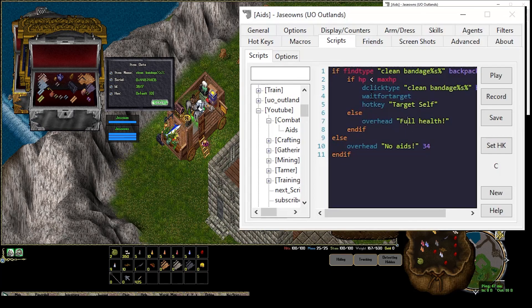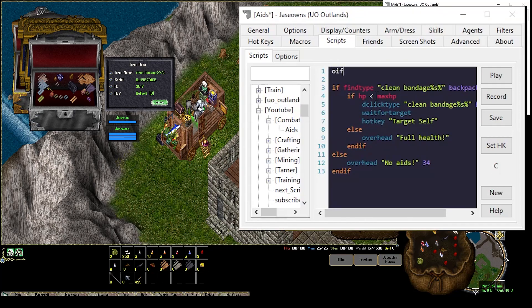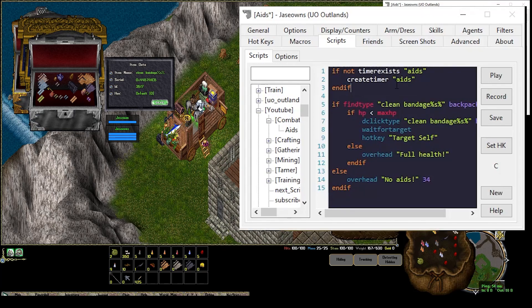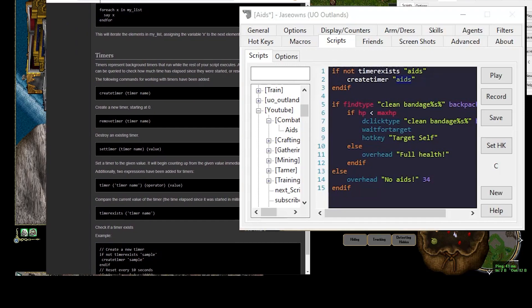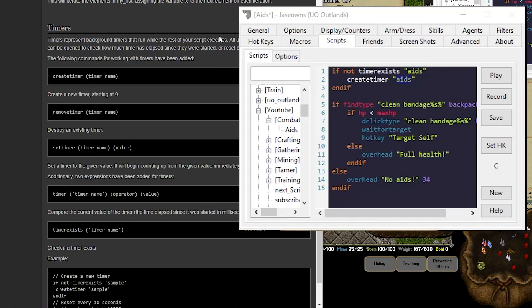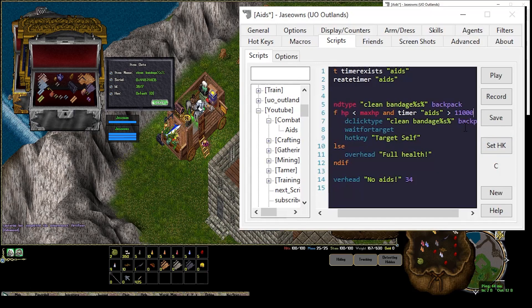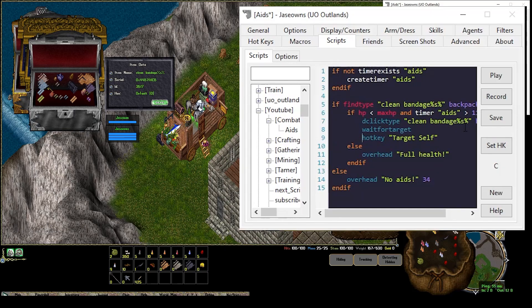The next thing we can do is use a timer to make sure we don't overwrite our bandage. We're going to use a timer variable. So if we say If Timer Exists — not timer exists — aids, we're going to create a timer called aids. Timers are just little counters, they count up. All the units are in milliseconds. So if our hit points are less than our max hit points and our timer aids is greater than 11 seconds — because the default bandage is 10 seconds — then we're going to use a bandage. Set timer aids to 0, so it resets back to 0.